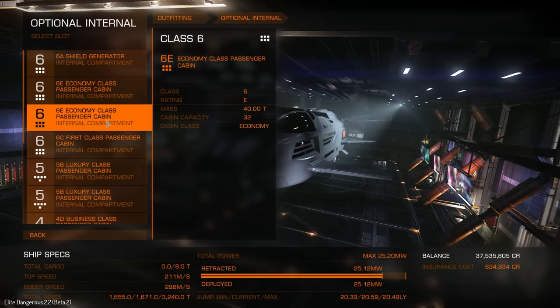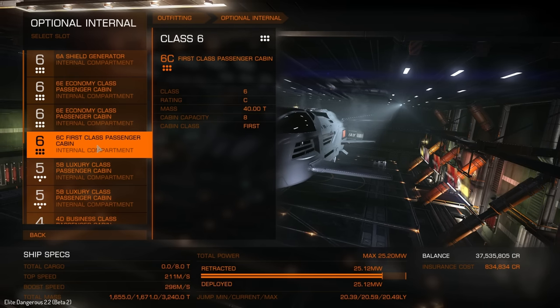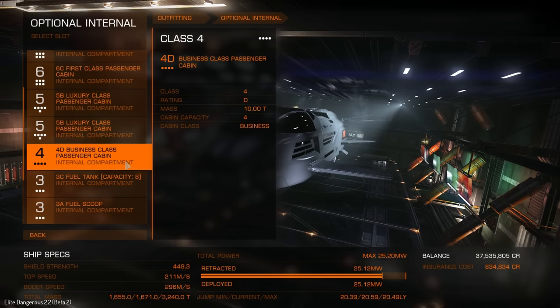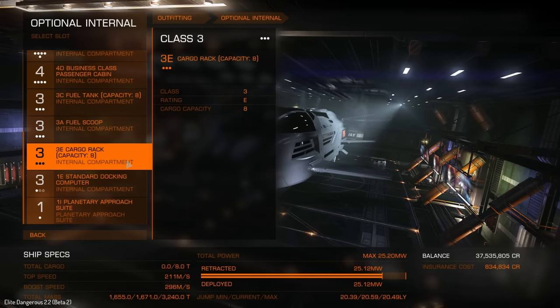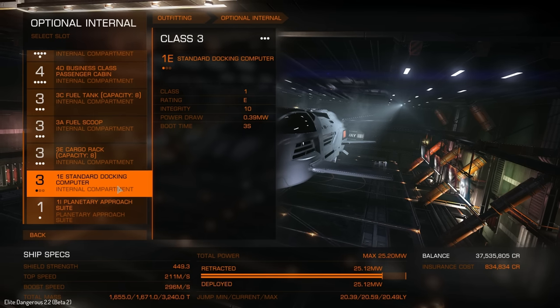I've still got two economy class passenger cabins, and I've upgraded one to a first class cabin. The first class cabin only has a capacity of 8 as opposed to the 32 of the economy class. We've got luxury cabins with 6 capacity, 4 capacity on the business class, and down here we've just got one class 3 fuel tank and a class 3 fuel scoop. With a 0.18 tonnes per second fuel scoop rate, it doesn't feel like it's going to be doing a great deal. There's also a small cargo rack just in case, and a docking computer — I'm curious to see how well this thing docks.